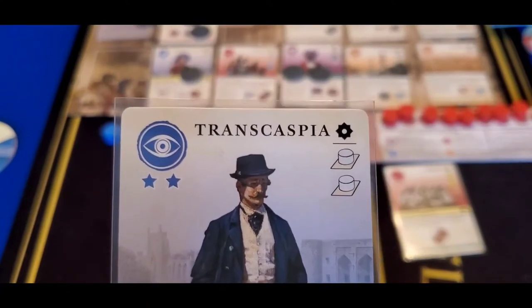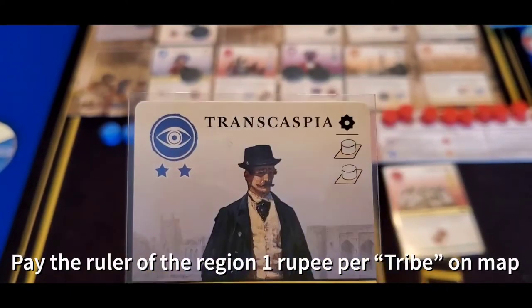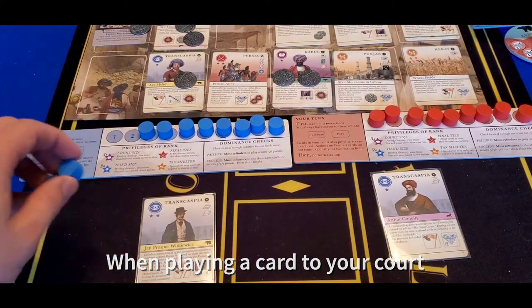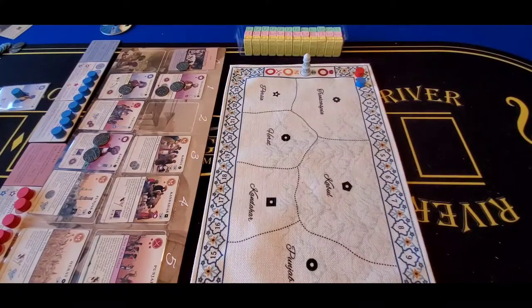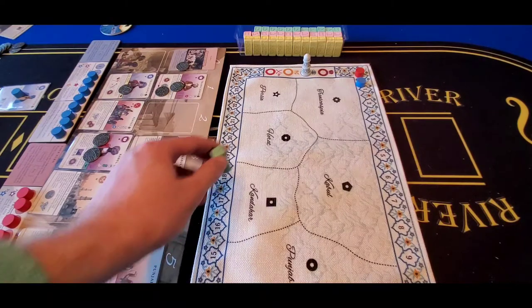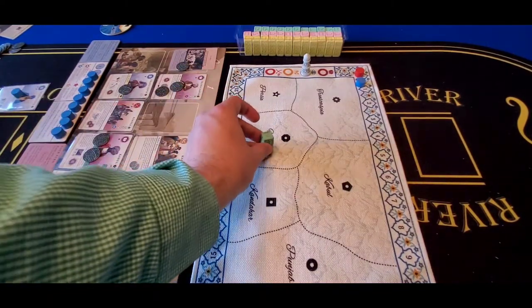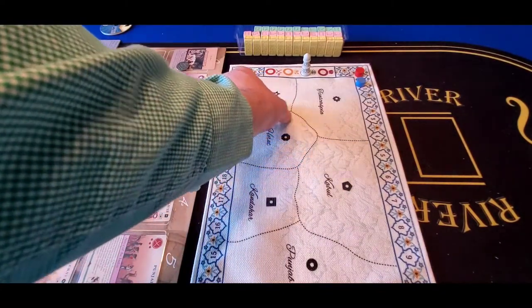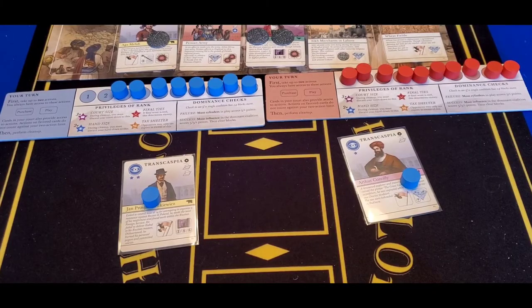When playing a card to your tableau, you immediately get to carry out the top-right impact actions. In this case, you would get to put two spies down on any card in Transcaspia — I have a Transcaspia card, my opponent does too, so I could put both here, here, or one of each. Other impact icons can also involve putting down armies — an army is anything upright — or you can put down a road by placing it on a border of the region the card is in. Once a card is played into your tableau, you can no longer use those impact actions in the top right.